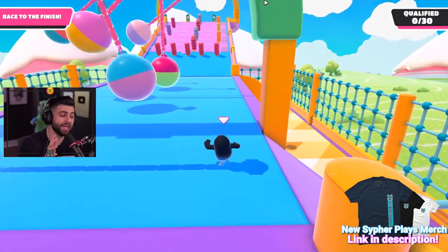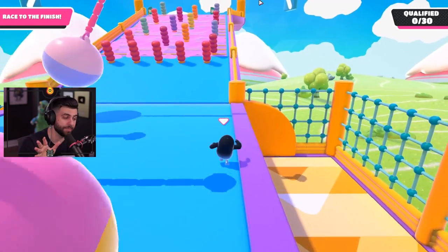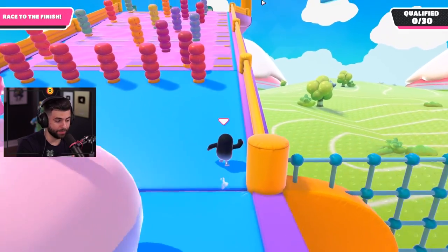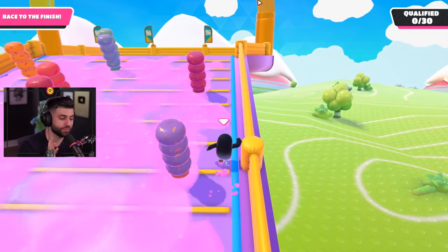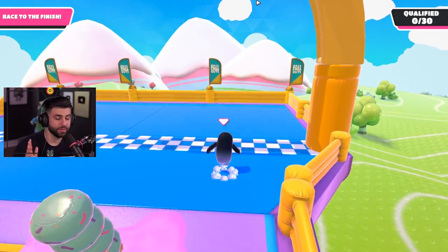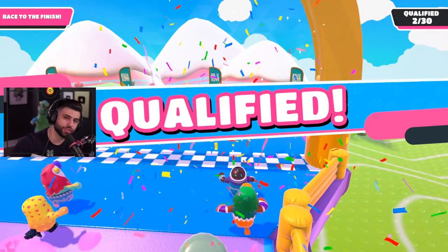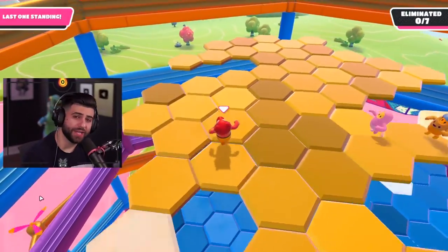On the swinging balls section, stick to one side — I'm on the right side. You can still get hit by a couple of balls so pay attention. On the donuts/slime ramp section, if you just stick all the way to the right or left you're free to walk up the ramp, because the donuts never go all the way to the right or left. Run right up for an easy first-place finish.